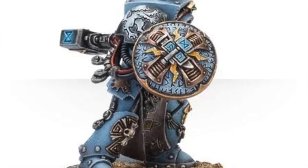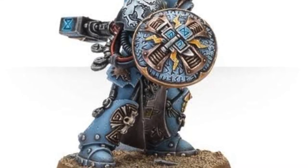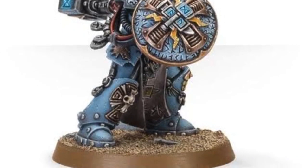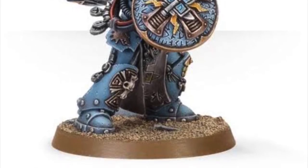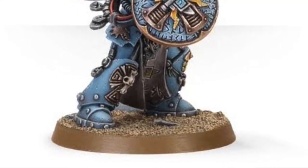He stood up fine in terms of scale back in the day, but now that Primaris is out, I'm not sure if he's going to look like a little short guy next to Primaris. I understand he's in Terminator armor so he should be the same size as other Terminators, but with these old Finecast models you never really know until you see them. Hopefully I get a good one that's not all bent and warped — you know how Finecast can be.